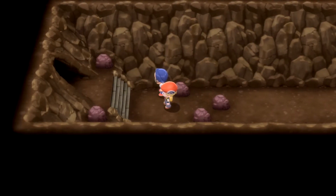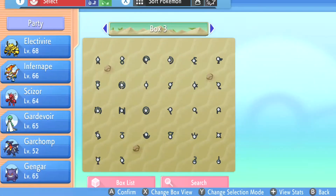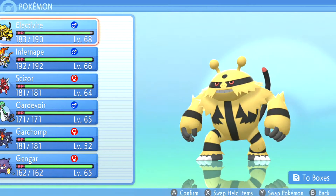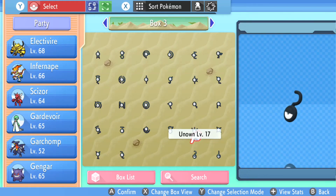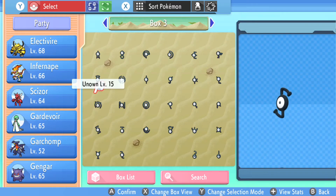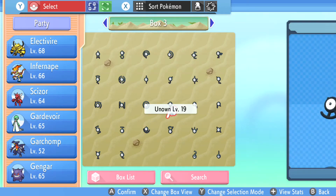Once you've reached the end, you'll see that the Ruin Maniac has moved. Just in case he hasn't moved for you, check that you've got all 26 letters — if you don't have all 26, he won't have moved. Once he has moved, head straight in here. Same method again — run around in circles — and you'll be able to encounter the last two Unown you need: the question mark and the exclamation mark. Way quicker than the previous 20 you had to get in the other rooms — that was a nightmare, it took forever.